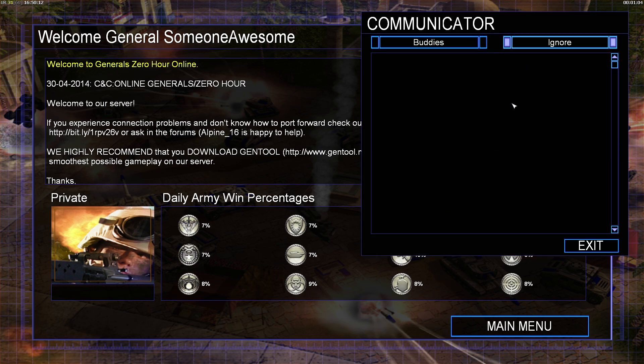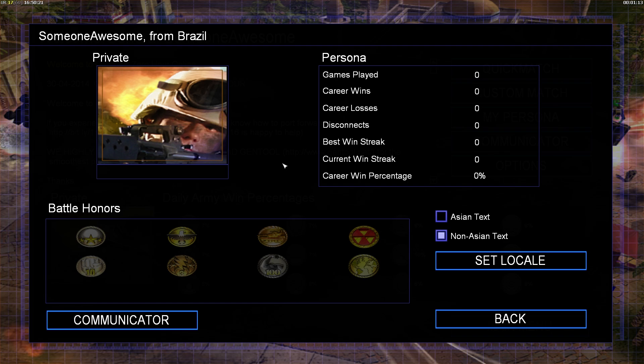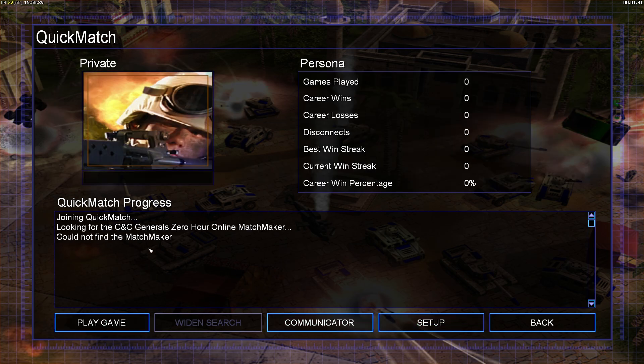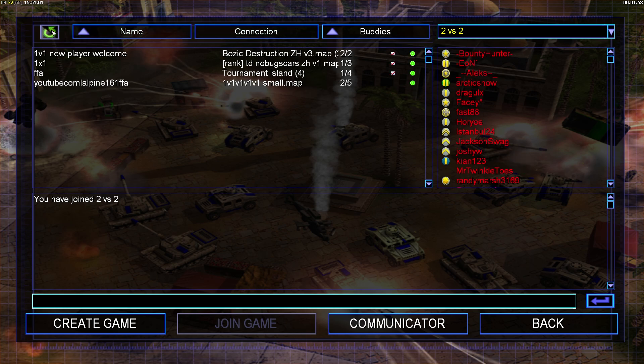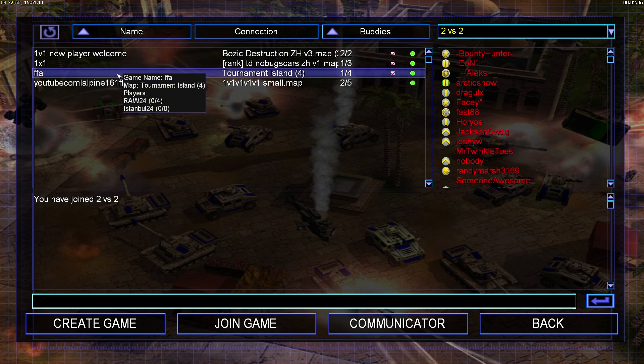Here you have different options: you have Communicator, which lets you add people and chat, which I'll let you figure out on your own. You can access the options, and there's the My Persona thing — this has statistics: number of games played, wins, losses, disconnects, and you have the same medals from skirmish. Quick Match was a feature that worked back in 2004 but it doesn't work anymore, so just ignore that. Always click Custom Match. This is the one-versus-one lobby — that refresh button is at the top left. Go to the two-versus-two lobby because that's where everybody is, even people playing one-versus-one games.